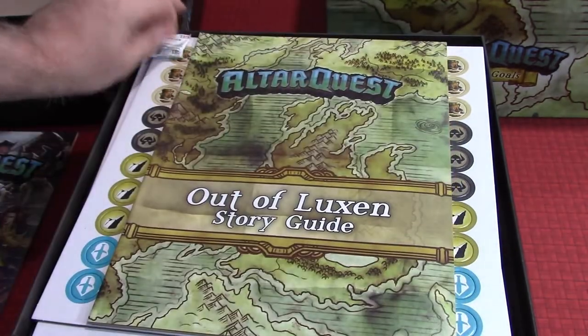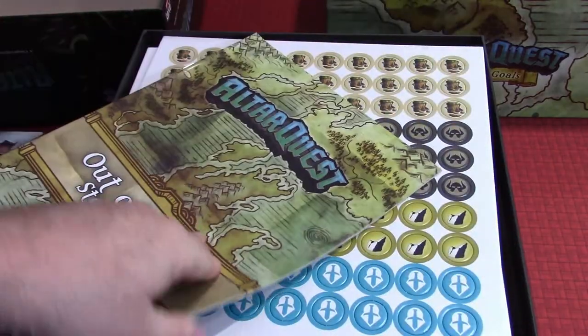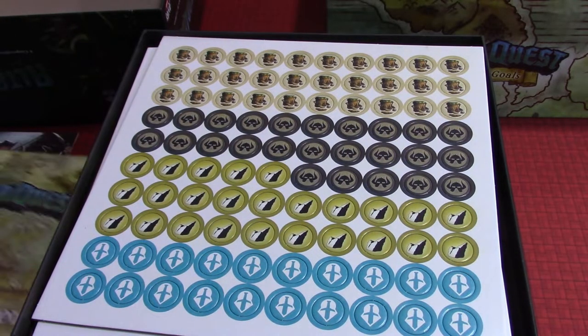And here's the story guide — we're not going to look at that because it's got stories in it and we don't want to ruin anything. But basically, as you adventure on, you're going to read different elements out of this book.